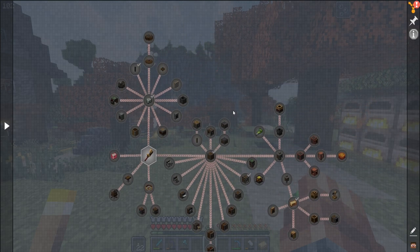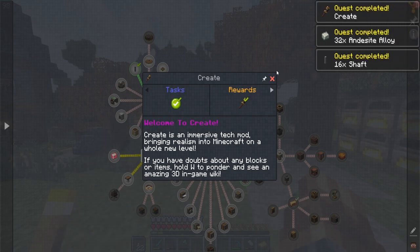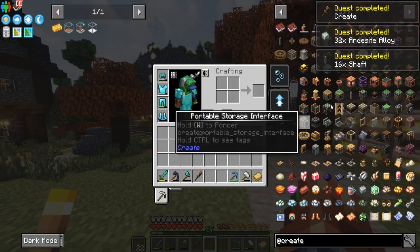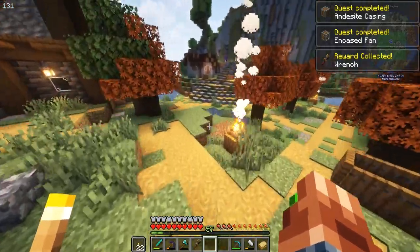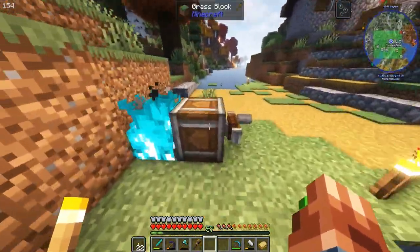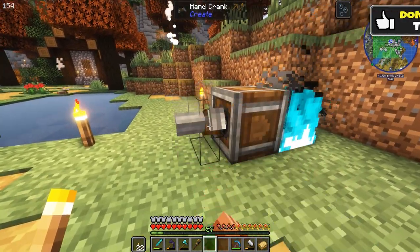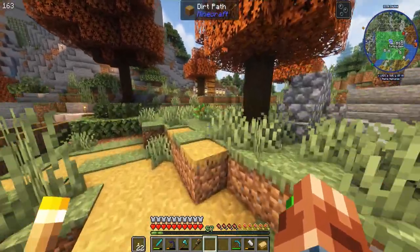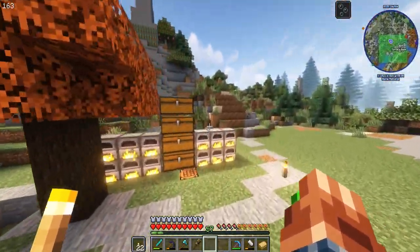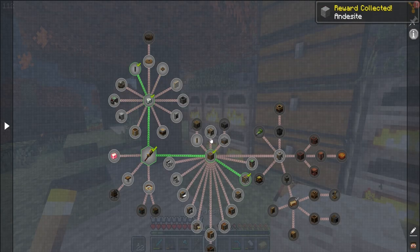We have a Create page in our quest book that we're going to be working through today. I did actually create a little something in Create already — it's a little fan that when you rotate it pushes air through it. It turns lapis into prismarine, which we needed for our spawners a couple days ago. We're going to be working on it today.